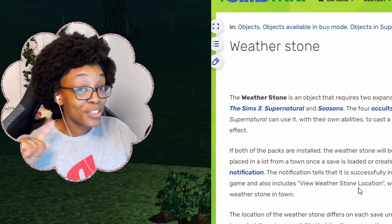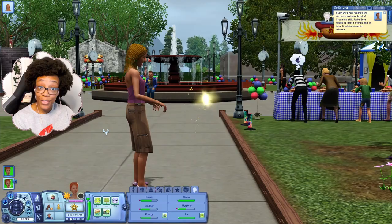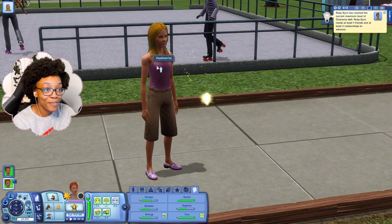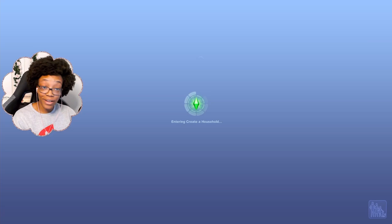Of course there are also interactions fairies can have with other sims. Right now Ruby is playfully pestering Daydream Ivy. Skilled fairies can also give fairy dust to other sims, which can make them float a little bit too.